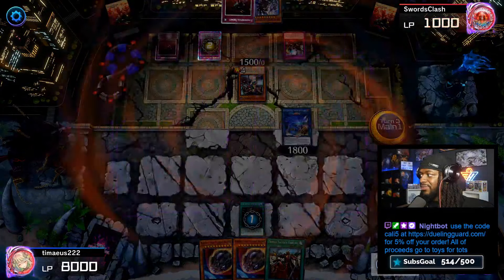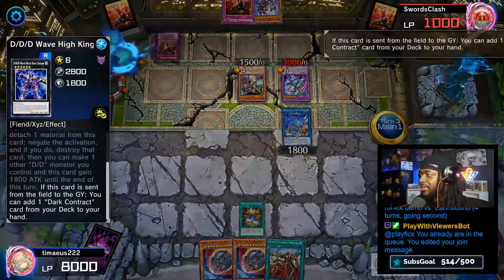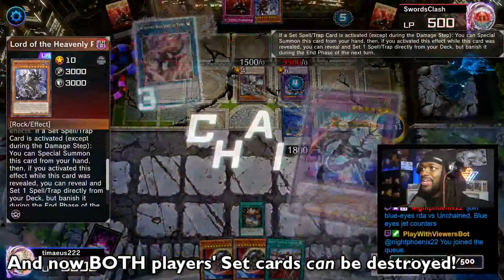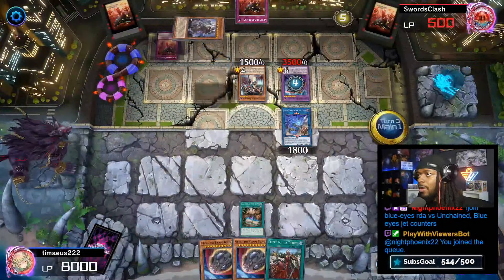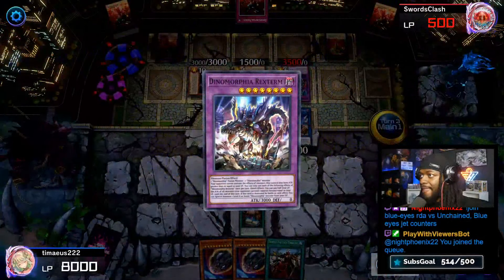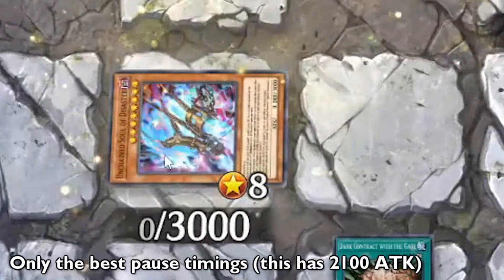We destroy, and now we get the fusion summon. We'll summon out Kentra Gina — they'll get Wave King Caesar and Shavara's effect, which is actually cool, and they'll get Yama's effect. Another thing you don't want to do is destroy Shavara — that would have been a consequence of not destroying. They'll go Heavenly Prison to summon, then summon out Heavenly Prison in defense and set a Mash Change. They'll send the Diplos and use both monsters for another fusion summon, bringing out Rex Drum.